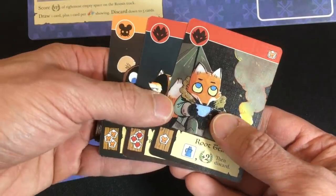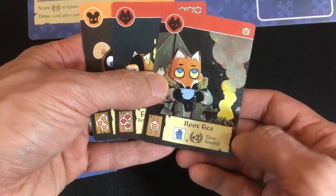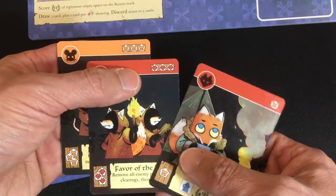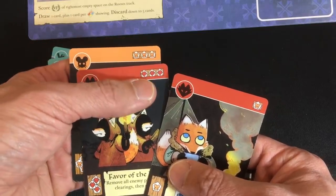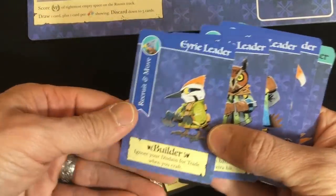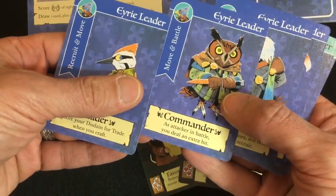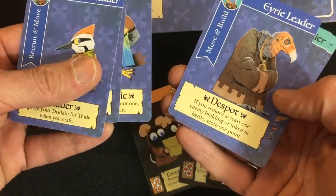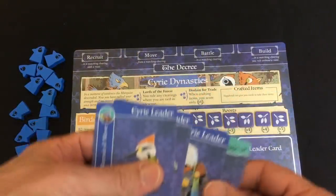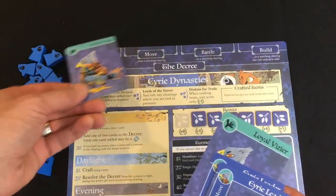Each card has a suit — foxes, mice, or rabbits, plus a wild bird suit. I'm going to start with two bird cards as my loyal viziers to help me run my little empire. The cards mostly have what you need to construct something — I can build and get some victory points, or I can activate a special power if I have the number of clearings ruled that are indicated. The only step of my setup not yet completed is picking a leader, and the leader gives me a special power: one gets more victory points from items, another does extra hits in battle, one recruits twice as fast, and another gives extra victory points when defeating enemies' tokens.